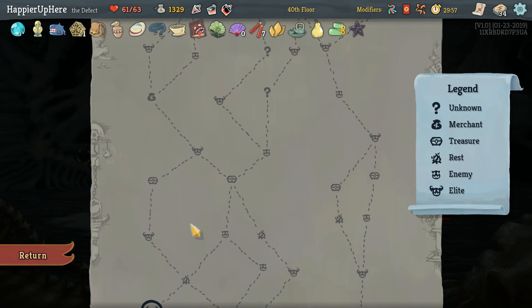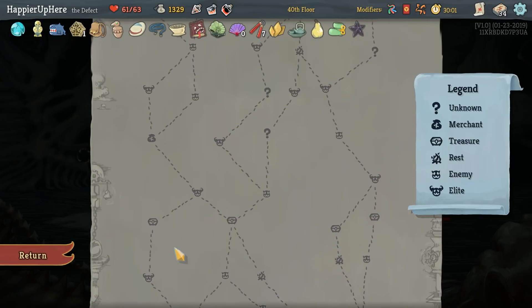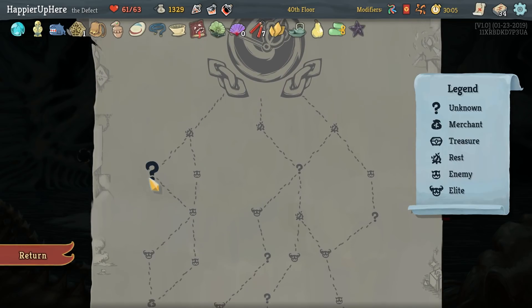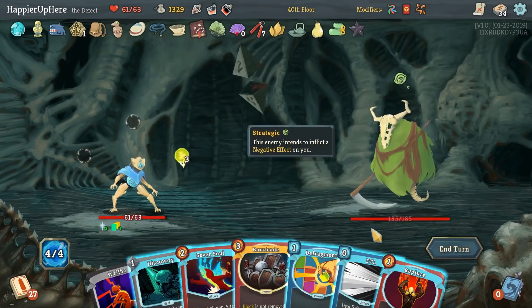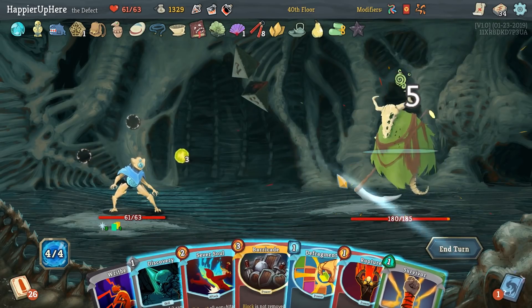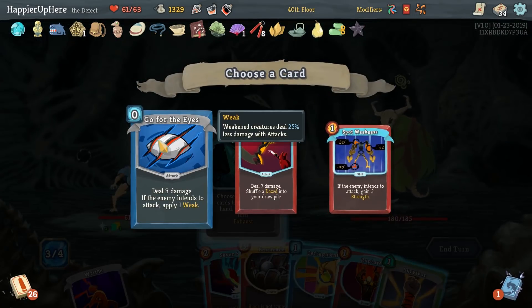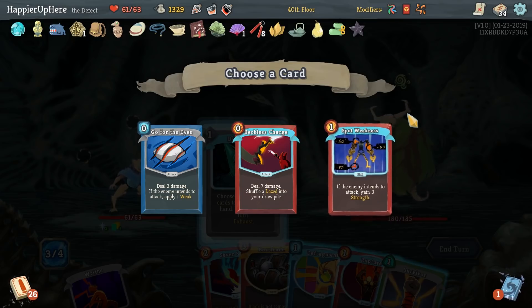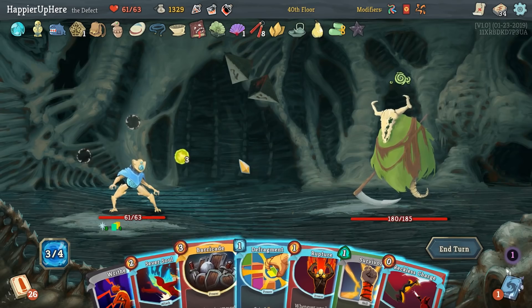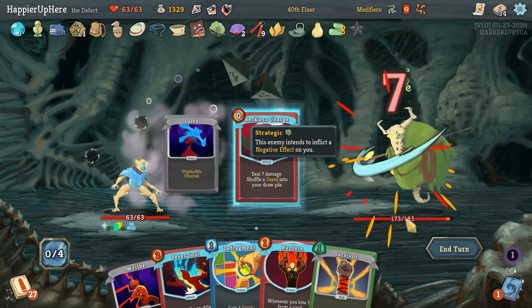There's a small chance we get a regular fight here that gives us a curse, and then this question mark might give us one more curse, but it's a long shot. Still worth trying. FTL — Discovery gives us Go for the Kill, Ice, and Spot Weakness, which are pretty useless here. I'll just have to take Reckless Charge. I also think I have to take Barricade now. We do have a buffer active — let's do Reckless Charge.